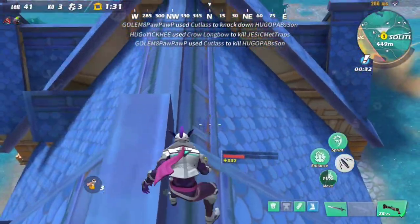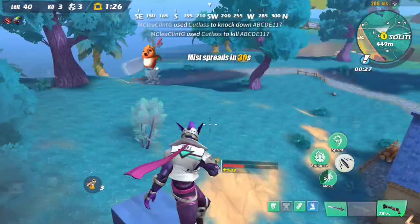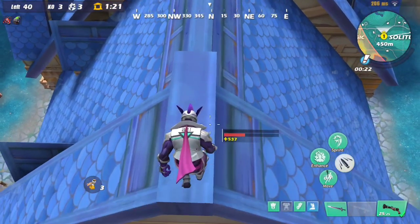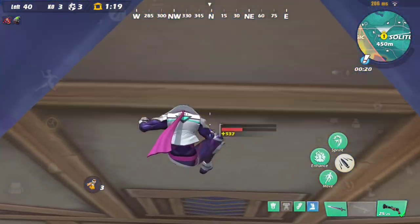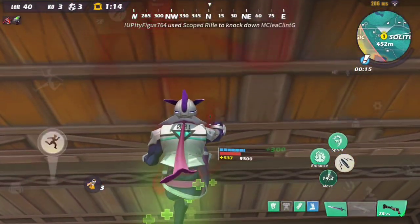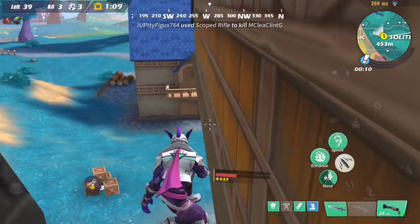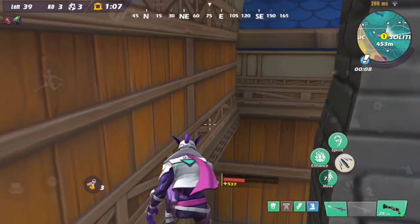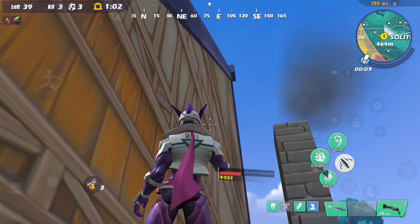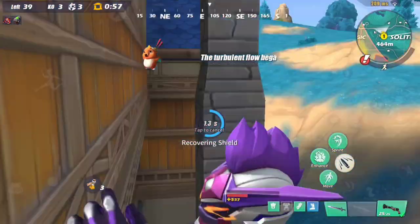Here's something I almost forgot. Let's say you're low — almost dead. Do you shift away, cry, quit the game? No. What you need to do is stay close to the wall and drop down. Most people don't know this, but there is a second edge below the first one. It's pretty difficult to do, but once you're on it, you can hide and heal. I've done it live on Twitch.